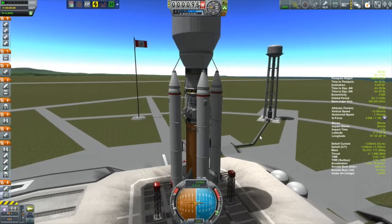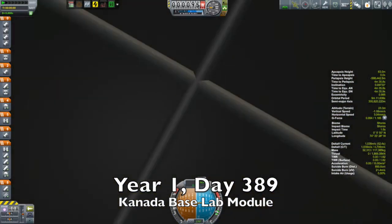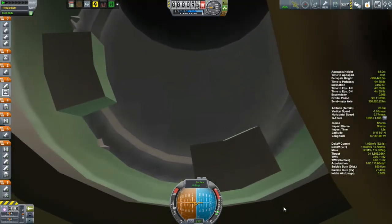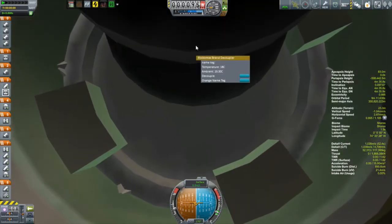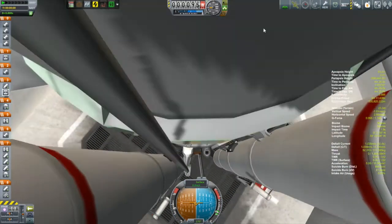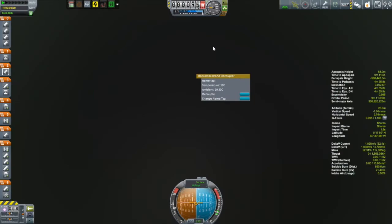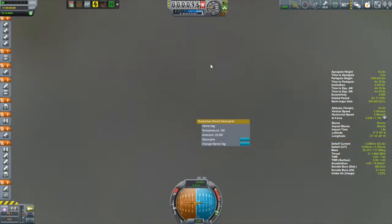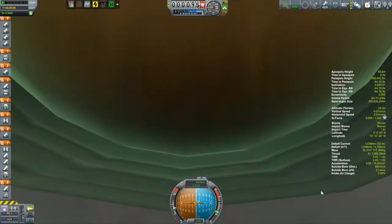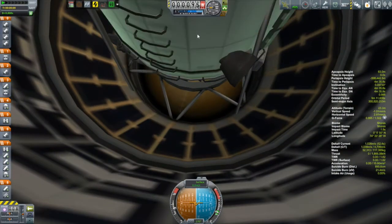So what we have here is the Kanata moon base lab module. And the first thing you might be noticing is that the NAV ball is kind of on its side. That's because I do have a probe core in there that is not oriented the right way right now. But that will make sense later. After some further searching and confirmation in the vehicle assembly building, it turned out that I had forgotten to put in that second probe body.